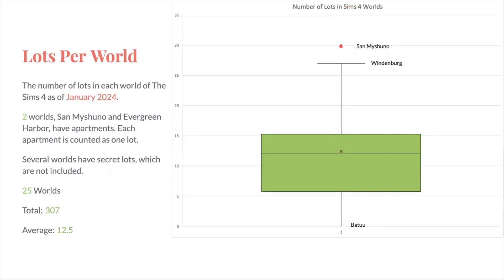The biggest world by lots is San Mishuno, mostly due to the apartments. The second biggest is Windenburg, which I believe is from Get Together. The lowest is Batuu, because it technically has zero lots — it is also a vacation world. The second lowest is Magnolia Promenade, which has four lots; that one comes with Get to Work and it's just a small shopping district.